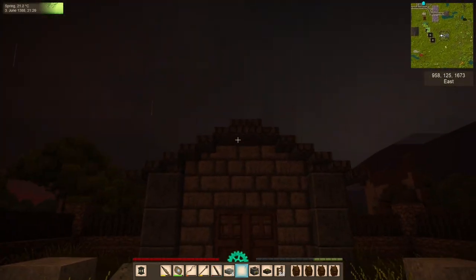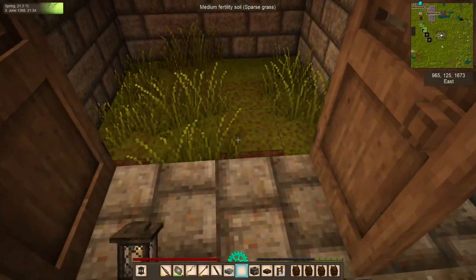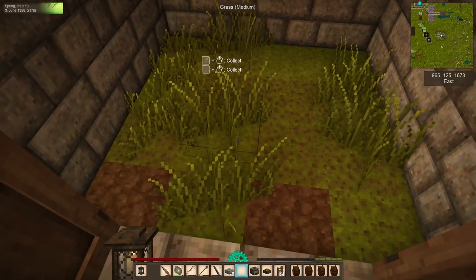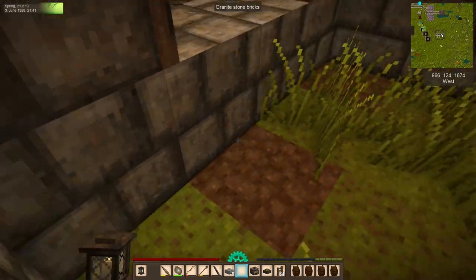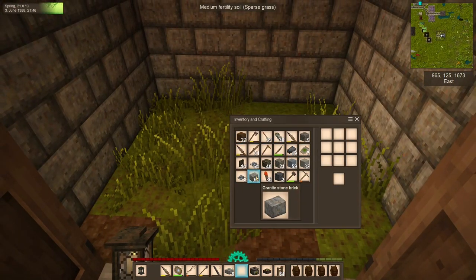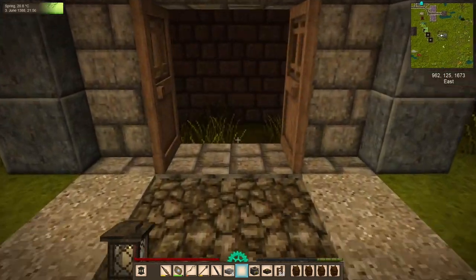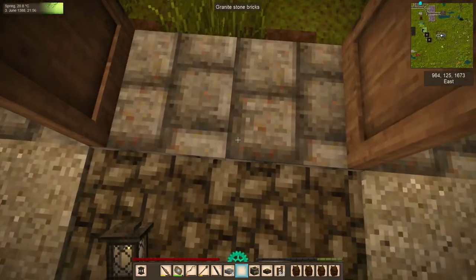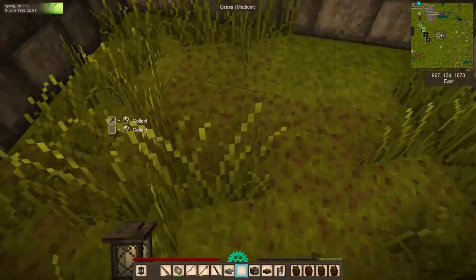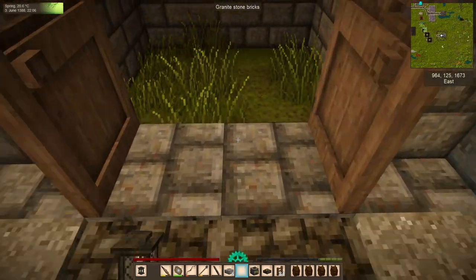Here we have the start of our little mausoleum. Let's get to the inside and start digging down and getting our stairs in. I was going to do a small spiral staircase, but I also thought of doing a double staircase down, then a split, and two staircases converging into one in the main area. For the stairs I'm leaning toward maybe shale brick — something dark. In the floor downstairs I want to use stone path or half slabs so it's pretty dark but we don't have to worry about drifters spawning.